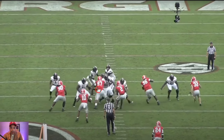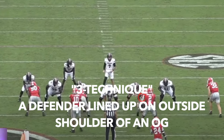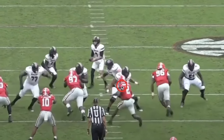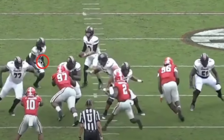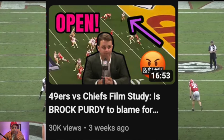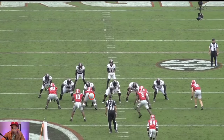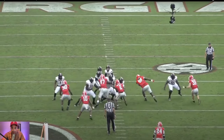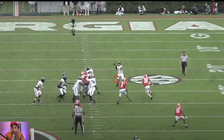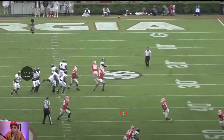He gets a little bit of pressure with a protection breakdown — with a three-tech right here, you would like to think the guard would just pick this up. Instead the guard crosses face, and it looks like the center was supposed to pick up this three-tech, but instead it's the running back coming over to pick up the three-tech. If you want a breakdown of this exact protection mistake, it happened in the Super Bowl — one of our most viral videos versus the 49ers, three-tech unblocked like Chris Jones in that game. Now the running back has to make a play, and that's actually not bad by the running back overall. Spencer just fades away and ends up making a really good throw to Leggett, who hung in the air forever.